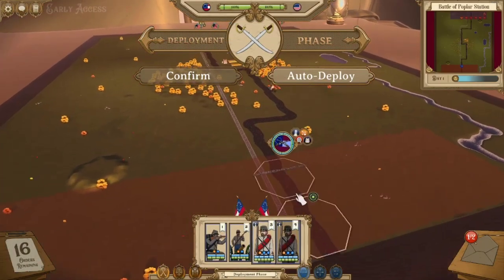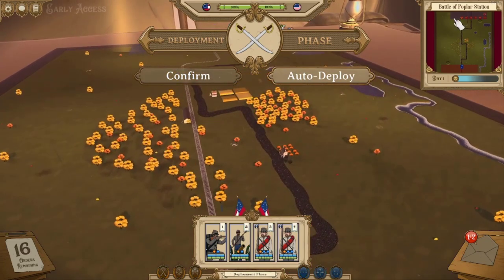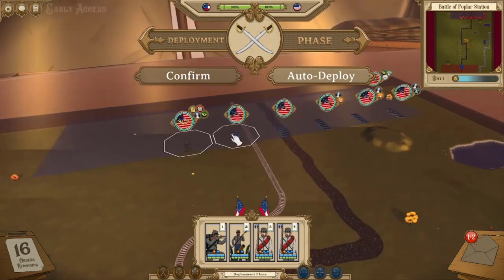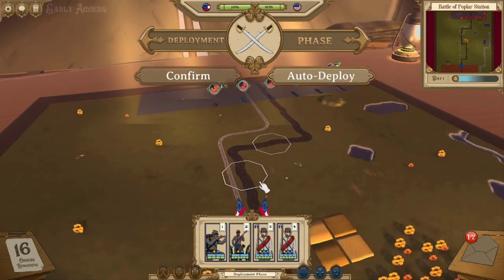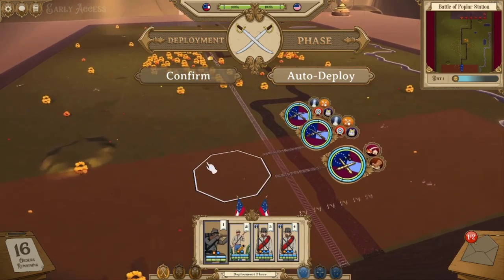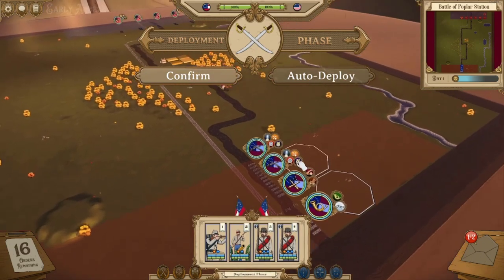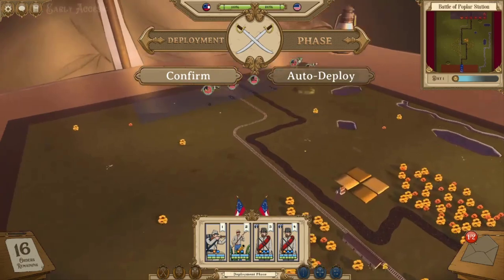In this case, we've got the Stonewall Brigade, and they're being ambushed at the Poplar Station against a much larger Union force. I've actually tried this recording two times and I've lost the battles over and over again, so I've tried to make it a little easier for me — I gave myself a mountain gun and also a skirmish detachment. We're going to deploy these guys in column.